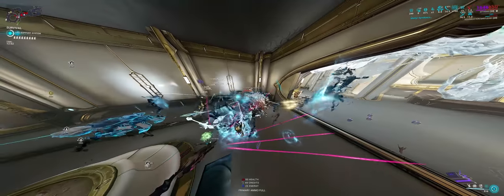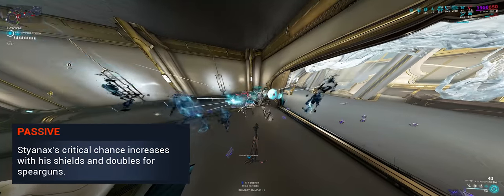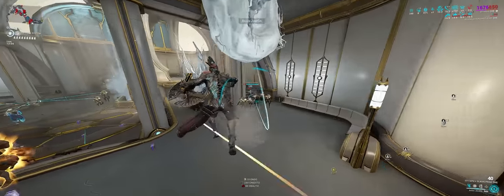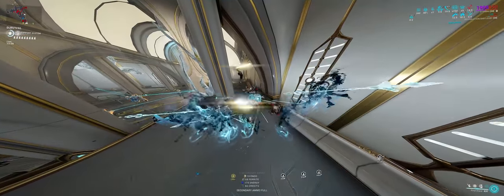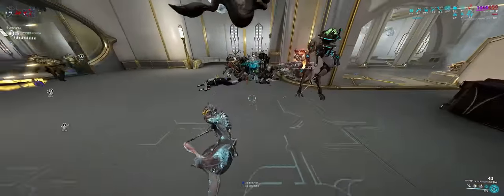I'll go over his kit and all the interactions, as some of them are quite buggy and flawed. Starting off with his passive: Styanax gains crit chance when he has shields active. This crit only affects weapons, not his abilities — that's 1% crit chance per 40 shields, so pretty mediocre. It's a multiplier and not a flat increase, meaning it is additive to mods. However, this increase is doubled when using spear guns.